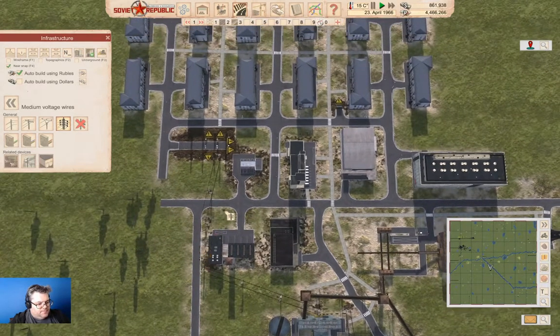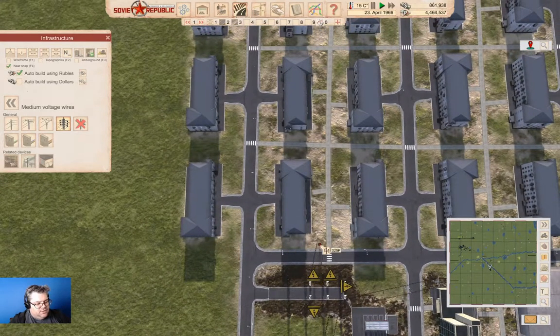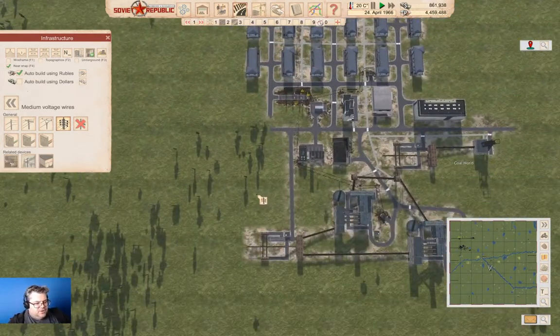We can get power into there, and then from here we can go up this way, up to here, and then across to there. Then we can bring one up the gap here, up to here. We can come up here and then we can do that. That gets our power distribution.